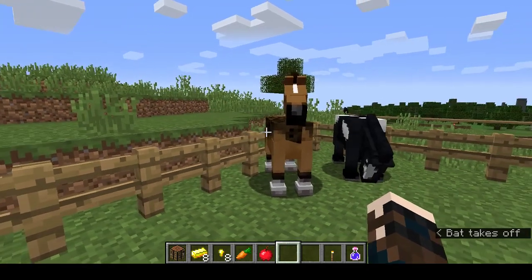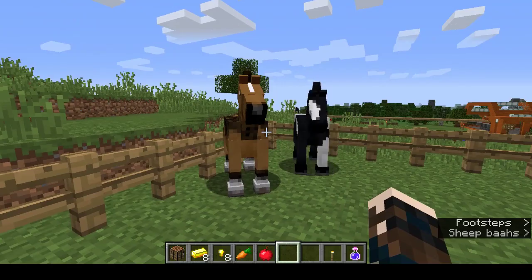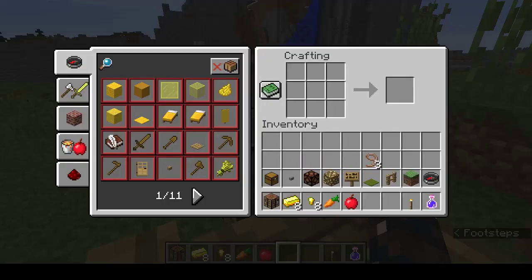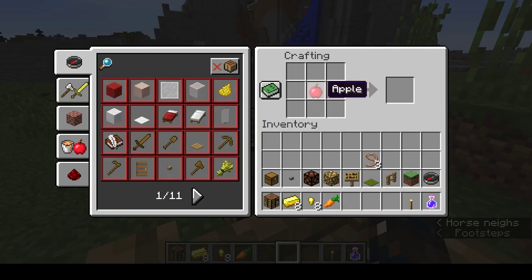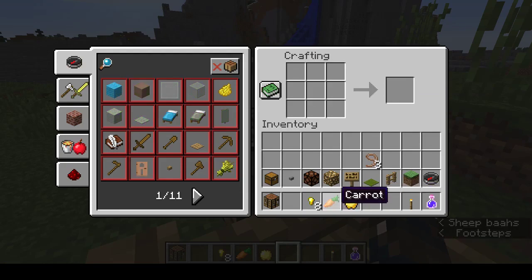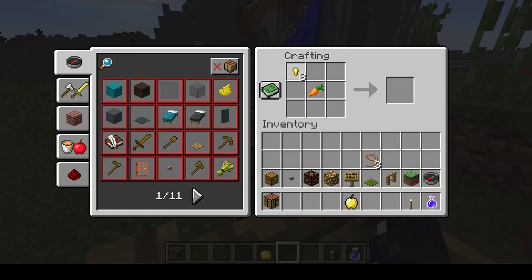How do you make either of those? A golden apple: you place an apple in the center of your crafting bench and place eight gold ingots around the outside. That makes one golden apple. A golden carrot is substantially cheaper: one carrot in the middle, eight gold nuggets around the outside — not even one ingot's worth.